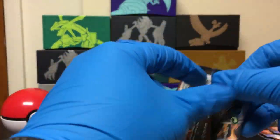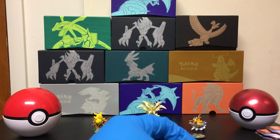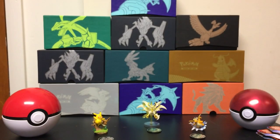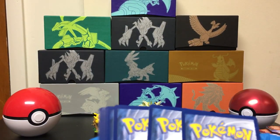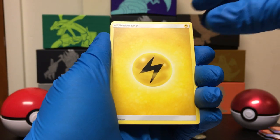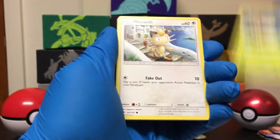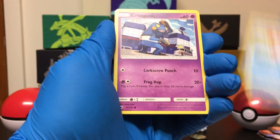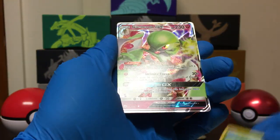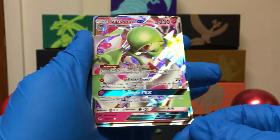So what do you got for us? Just a code card. Changing it up with the Electric Energy — Rotom Dex, Rotom, Weakness Policy, Wimpod, Meowth, Magikarp, Krokorok, Pikachu, Reverse Oddish. And the Rare — oh, there we go, two in a row! A Gardevoir GX. Look at that — that is a nice card.